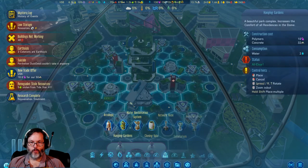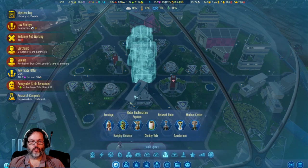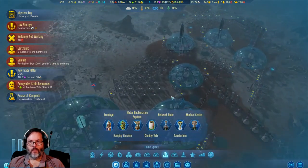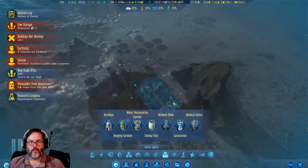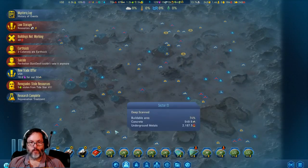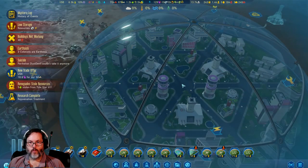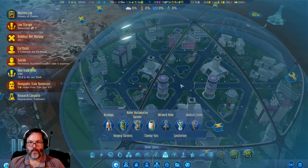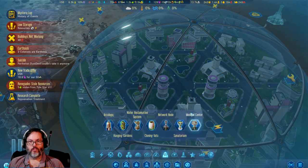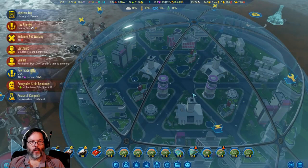I could put the hanging garden in there — let's do that. You don't have one. I think I want to put a medical center in this one as soon as it's done being researched — that's what we're working on now.